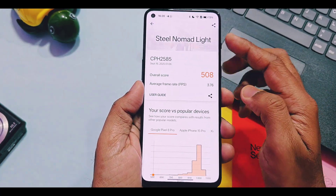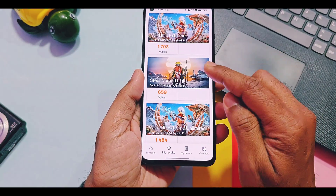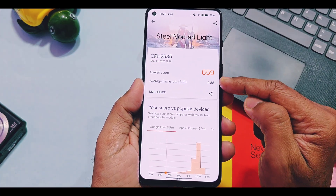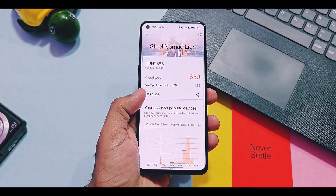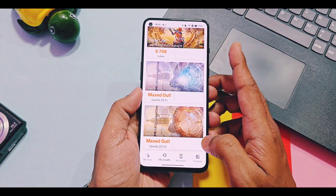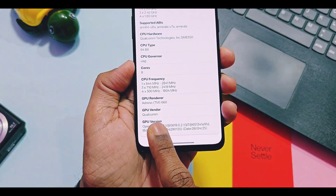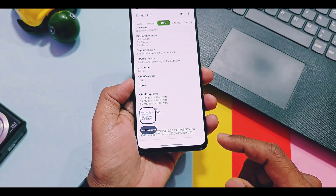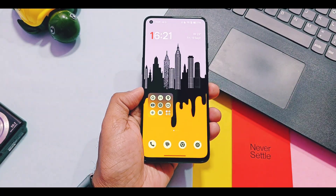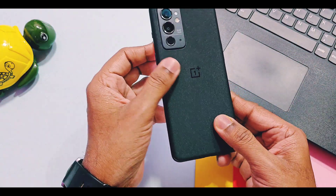For the Steel Nomad test I got a huge improvement between old and new drivers. For old drivers the score is 508 with average frame rate of 3.76, while for new drivers it is 659 with average frame rate of 4.88. Comparing all scores from Geekbench, AnTuTu, and 3DMark, the clear winner is the latest v819 drivers. This proves upgrading GPU drivers is not a gimmick — it creates a huge jump not only in benchmark testing but also in real-life GPU performance. After updating, I clearly noticed improvement in gaming and UI performance on my four-year-old OnePlus 9RT.